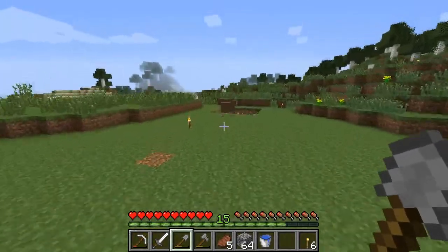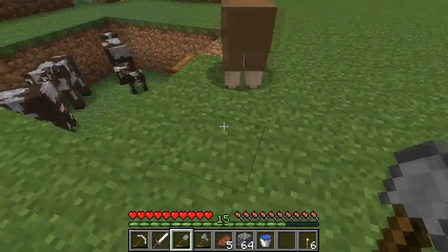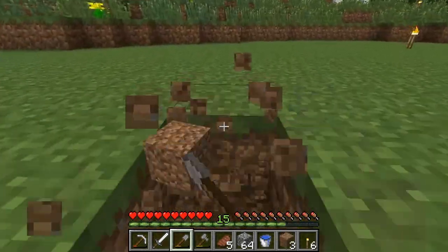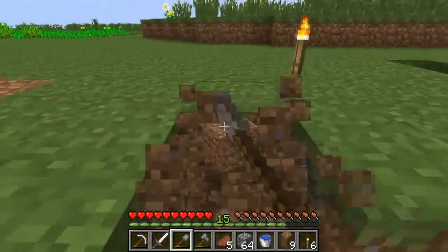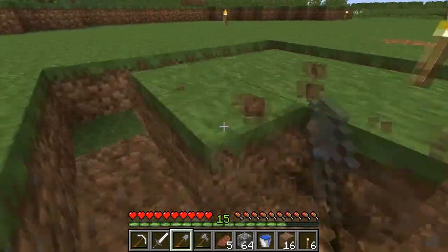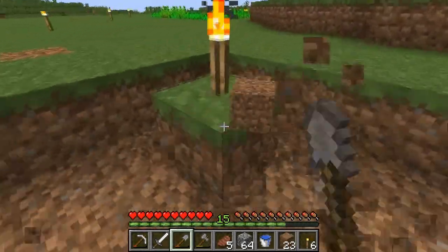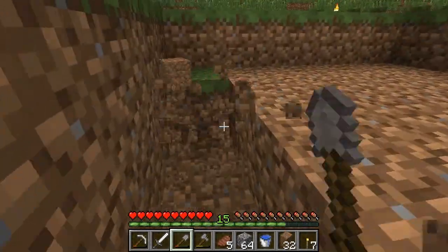The first thing we need to do is make the sheep farm. It's gonna be three wide and then the same size - five by five. One, two, three, four, five. I want to have a proper sheep farm but for right now we'll just have this.